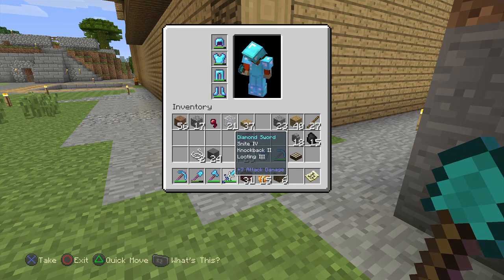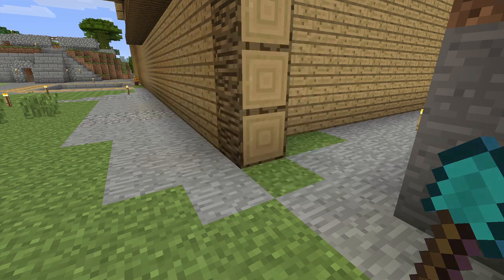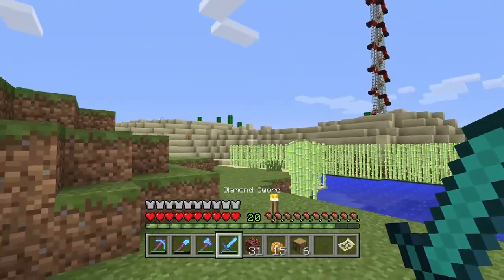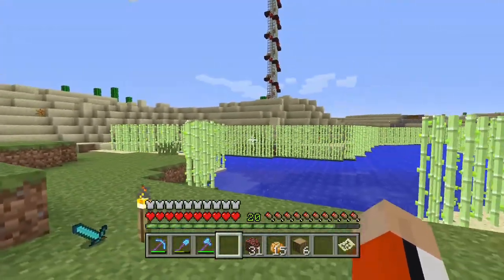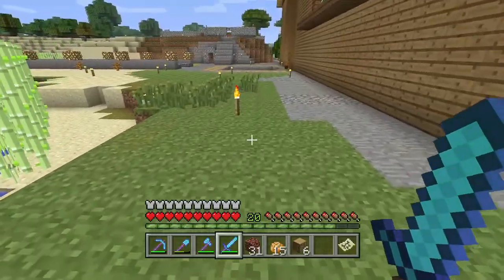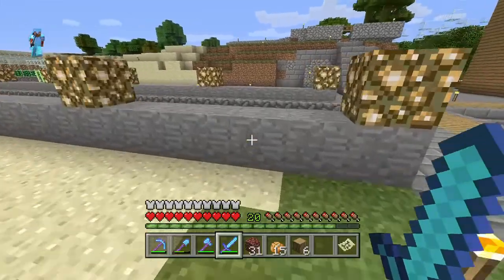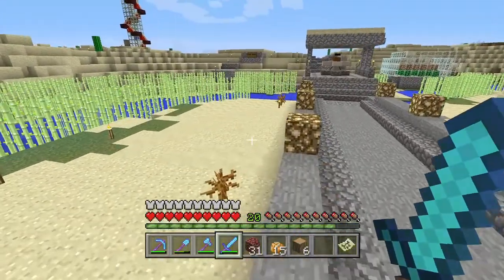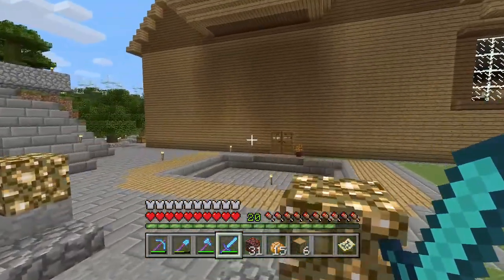This is the sword I engineered — I have it in my inventory because I lost the other one between the last time I spoke with you and now. I think I was fighting something and then for some reason I walked away. Maybe I thought I was getting out of the screen. It was just kind of an everyday sword, I'm not really too worried about it. Enough delay — let's go inside.